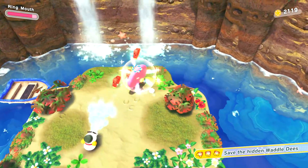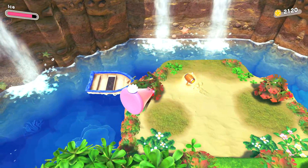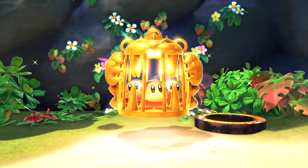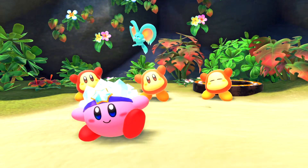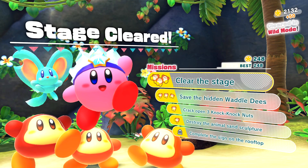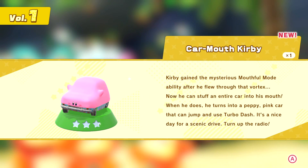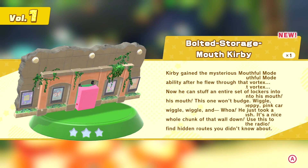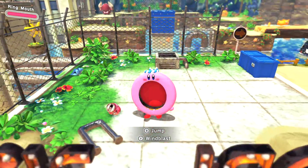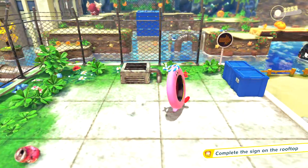We missed something — complete the sign on the rooftop! I needed to use that O and stand in position. We got the car again — the bolted storage mouth Kirby — rolls right off the tongue. Let's go complete this sign! I'm guessing all we have to do is step into the O. That is so stupid, but it gives us a big bunch of money so I can't complain.